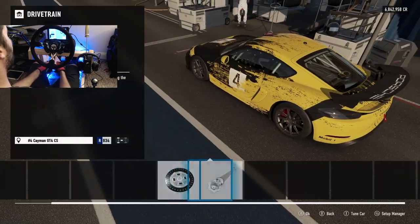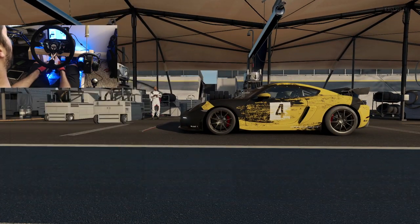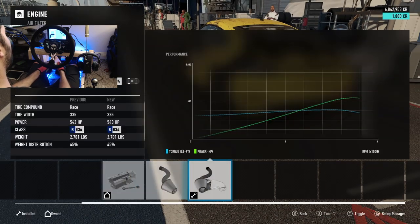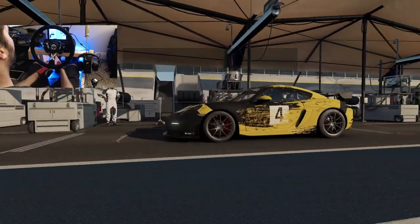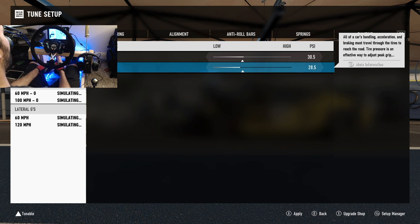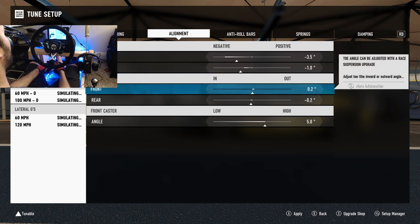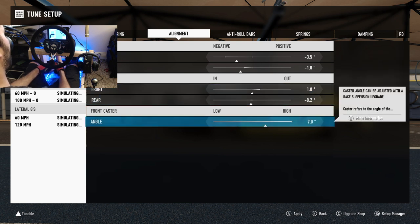For upgrades it looks like we just have a clutch and an axle, we have brakes, axle drive shaft, and we have some more power we can throw into this thing — I'm not sure if we want to since we're already at 543. I think we're going to leave the power where it is but we're going to have to fine tune this suspension a little bit. We're going to drop that, throw some more camber in, and kick up the front caster angle.